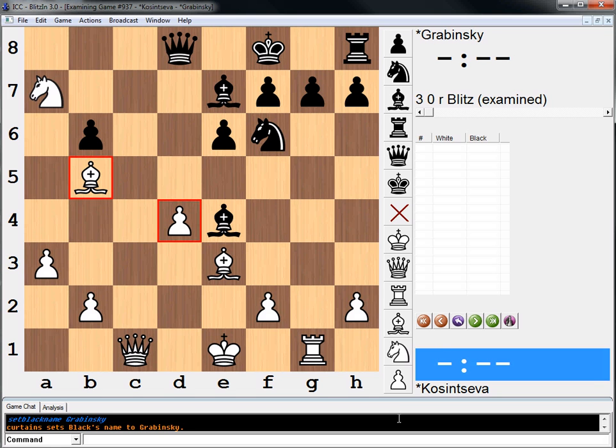Hi everyone, welcome to another practical chess position from the book Perfect Your Chess. This position is white to move. As always, pause your video, try to find a solution, and then when you're done we will work it out together.